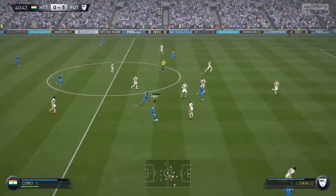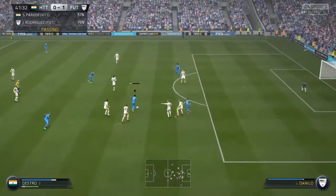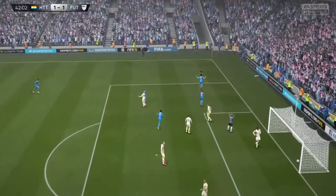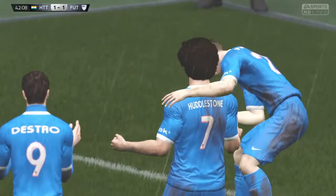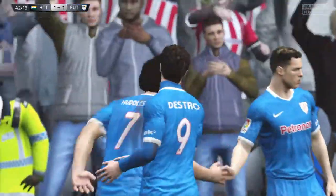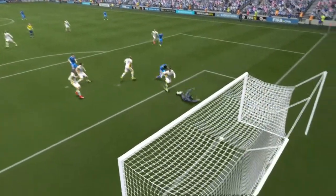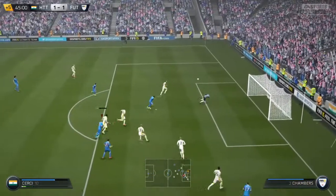Cersei passing it to Destro. Destro brings it to the middle, he's in the open. Cersei with a shot — good save — and Huddlestone takes on the rebound and scores the goal, the equalizer! The man from Hull City. So now the score is one all. All defenders were concentrated on Cersei's shot, and the keeper couldn't hold on to the ball. Huddlestone putting it into the back of the net. Cersei with a shot from far but hits the post.